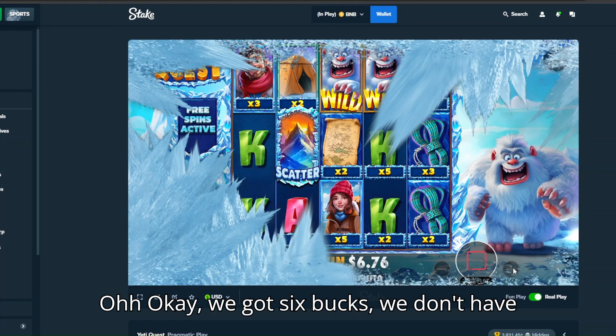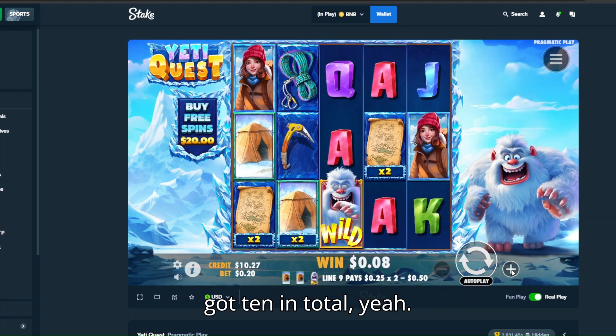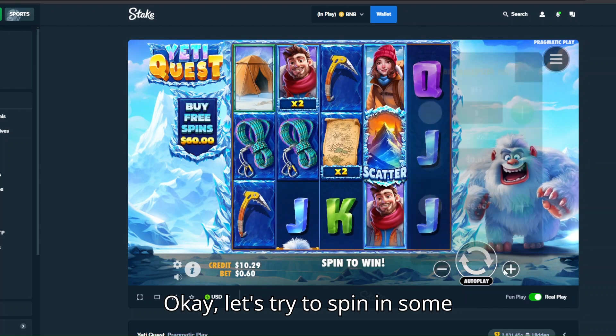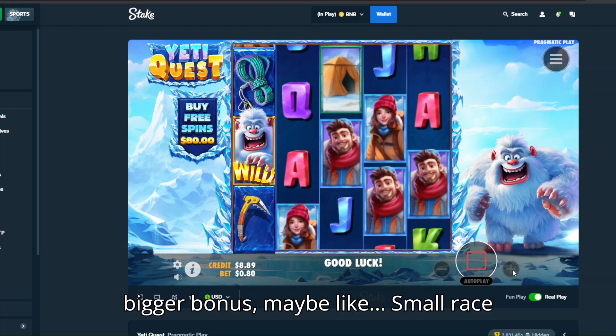We got 6 bucks — we don't really have enough for another buy. I think we got 10 in total. Let's try to spin in some bigger bonus maybe, like a small race strategy.